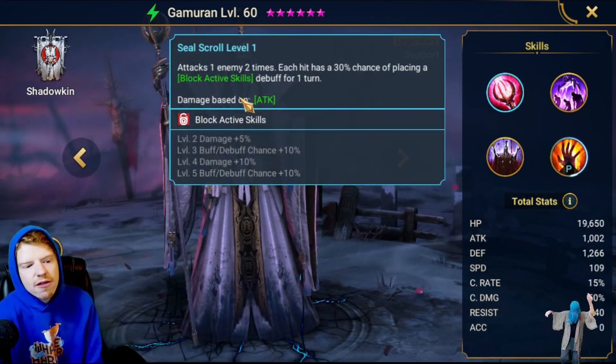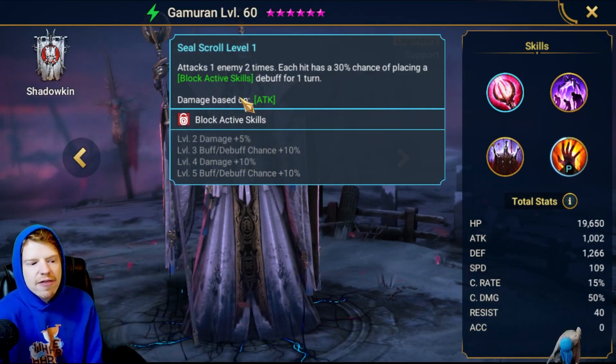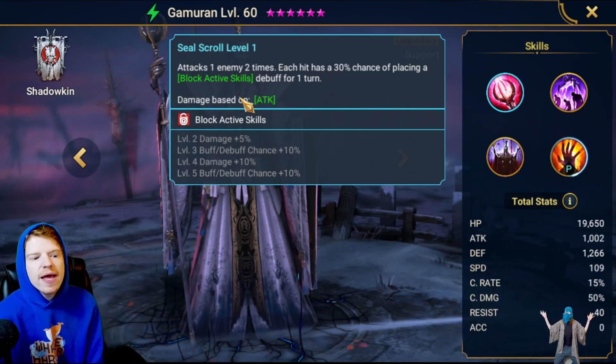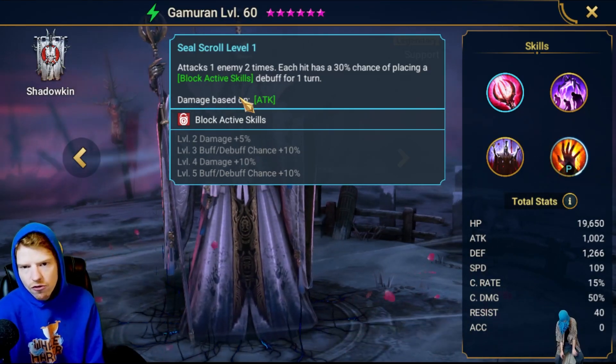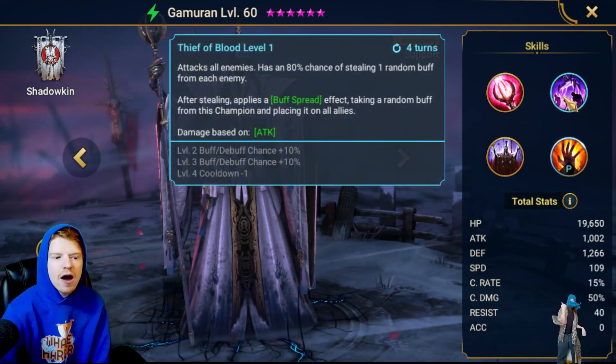Let's get into the abilities. The basic ability does a block active skill that will be on a 50% chance per hit, and he does hit twice, so you can see how it will land a good amount of the time.